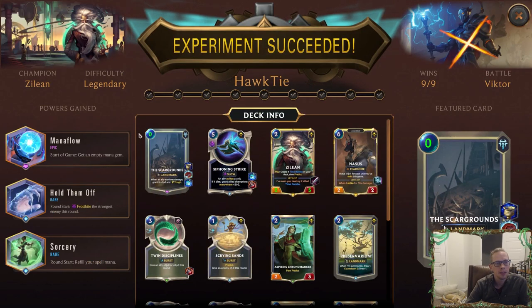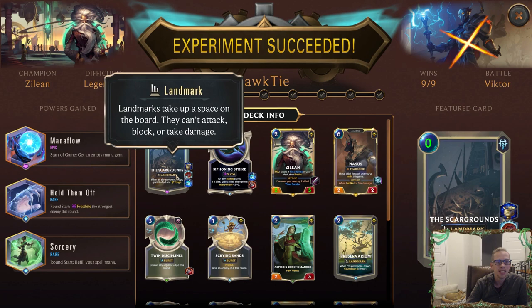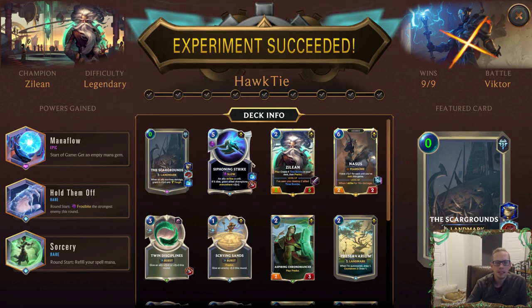I should have jumped the other way around so Zilean could have done the final damage, but there we go — that's Zilean on Legendary. Got it done. This was a really unique run for me. This is the first time choosing Mana Flow — definitely really liked that, that was really powerful. If you're struggling with Zilean and you want to make it a little easier, use your rerolls and find Mana Flow. Otherwise I had been doing just the time bombs, getting the four extra time bombs in the deck — that was pretty sweet and that's what I did with the first three runs.